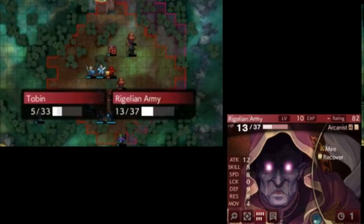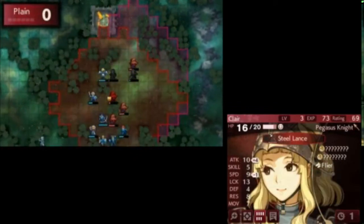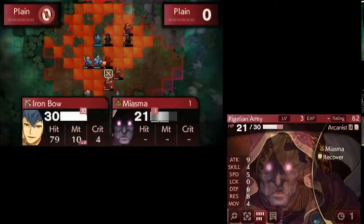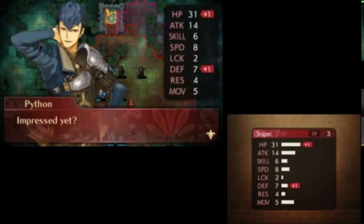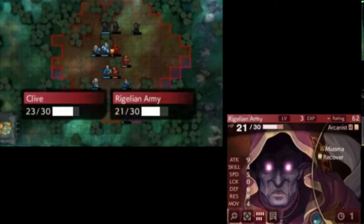I could have made it such that Lucas was not the target, and instead had them target Tobin, but I was concerned about Tobin's survival because I needed Tobin to do that attack there. I also need Python to kill this Arcanist, since Claire, unfortunately, doesn't do enough damage to finish him off.